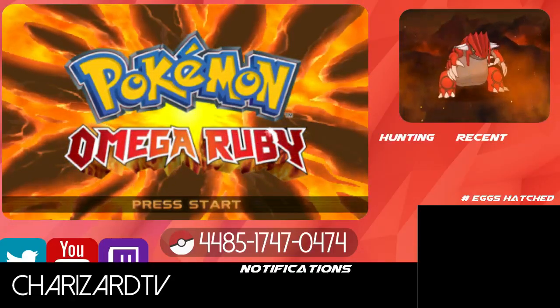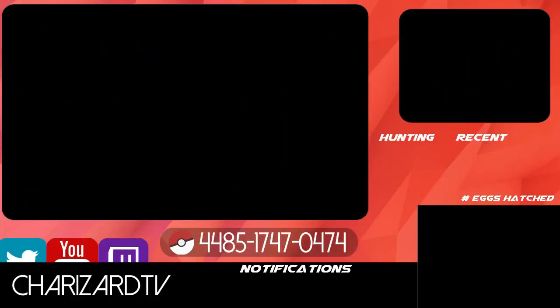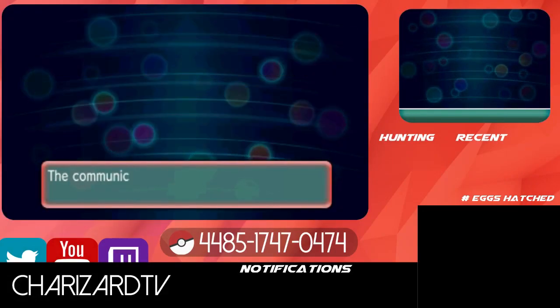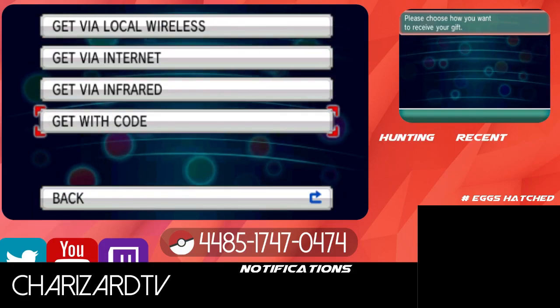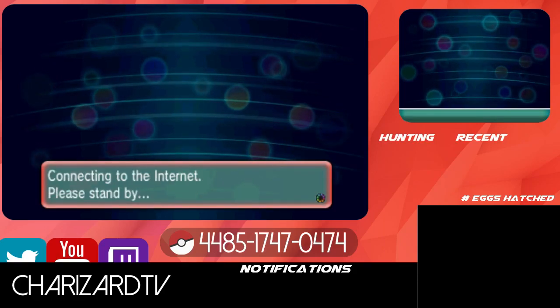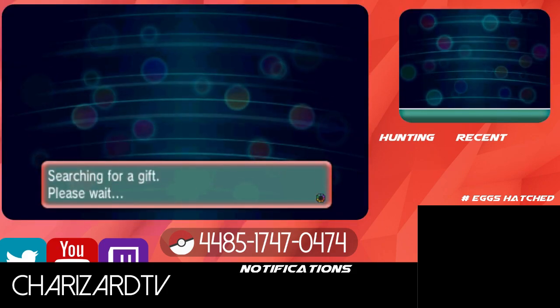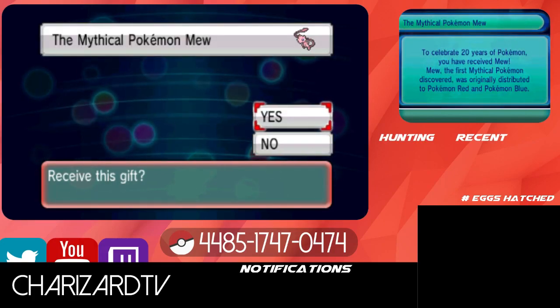Alright, now once you get back home with your code, go ahead and press start and get past this screen. Now what you're going to do is go to Mystery Gift, go to receive gift, and open the communication channel, get with code, and just go ahead and connect to the internet, and then you'll go ahead and enter your code and select yes.